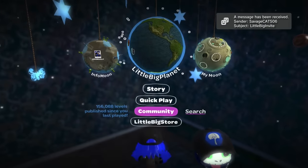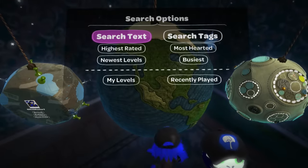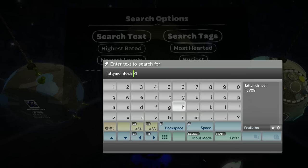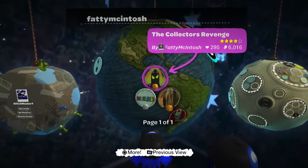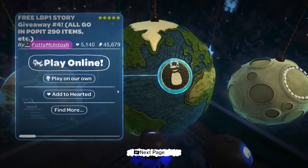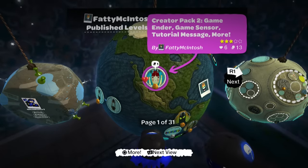To get to this level, go to your controller and on LBP1 go to Search, then Search Text, and type in fatty Macintosh's name: F-A-T-T-Y M-C-I-N-T-O-S-H. Search that and you'll find his levels. You probably won't find the level itself directly, so hit Square on one, go up to his name, and you should see it right there.